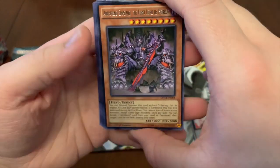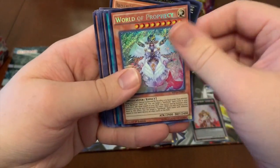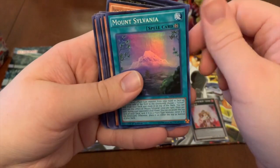We got Archfiend Emperor the First Lord of Horror, Gauntlet Launcher, World of Prophecy, and Mount Sylvania.